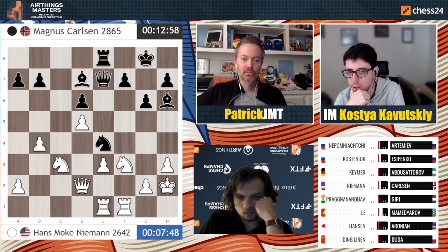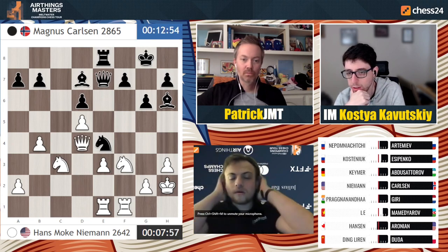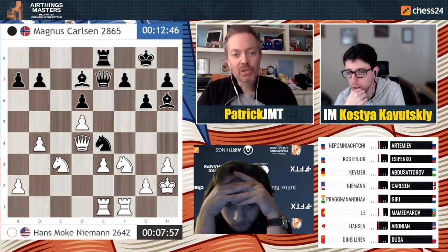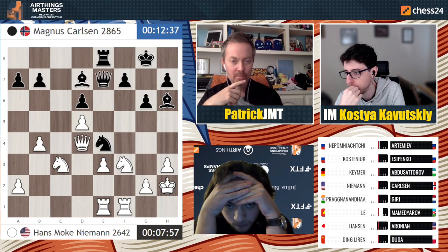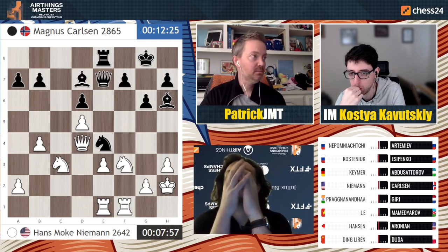Maybe I'm giving Magnus a little too much credit, because honestly if I just had this position against someone - not against Magnus - I'd be feeling like I've got an extra exchange and black has some compensation, but white is making some progress. I'm starting to feel better for white here. As some of these pieces come off the board that exchange becomes more significant. Magnus is the one who has to prove something, and until that happens, white should be happy.